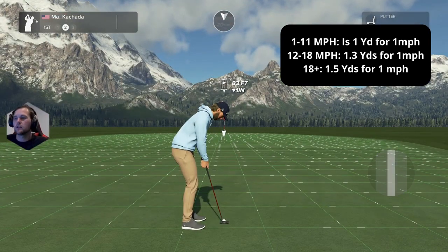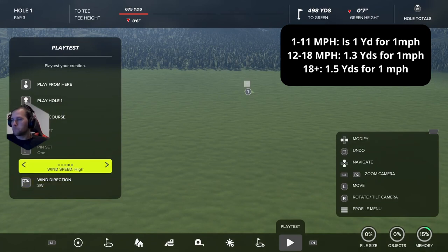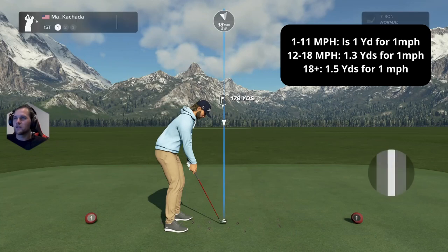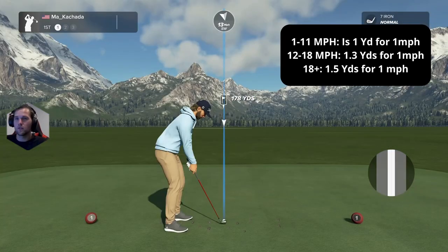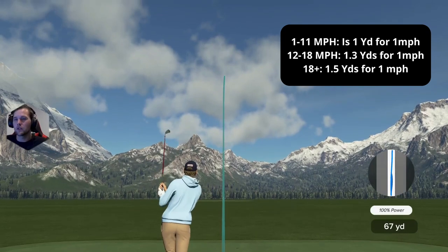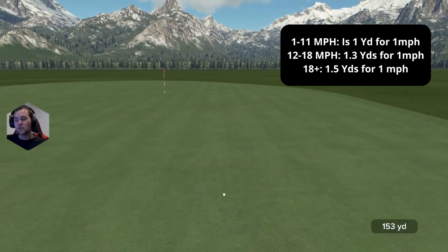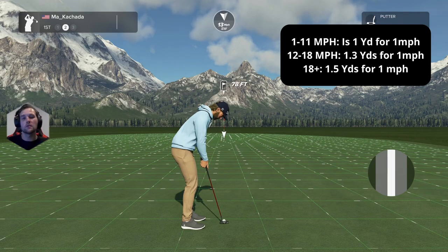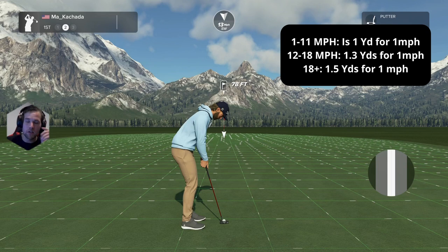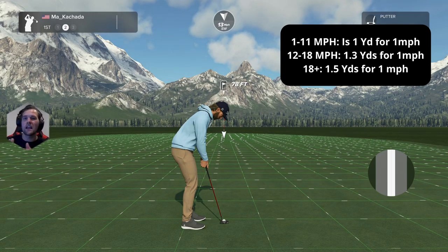Back to medium wind: 13 mph on a 170-yard club, add about 17-18 yards, landing at 152-153. It landed 152 — doesn't matter what club you're hitting with, they're all the same. Summary: Under 11 mph = one-for-one. Between 12 and 18 mph = one-for-one plus four to five extra (roughly 1.25-1.3x). Over 18 mph = one-for-one plus nine to ten extra (1.5x).